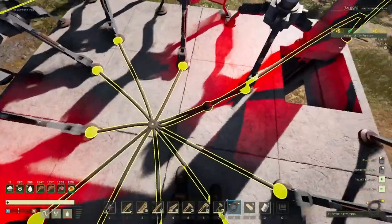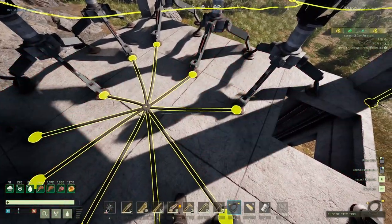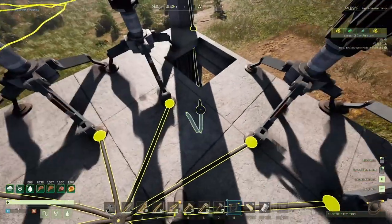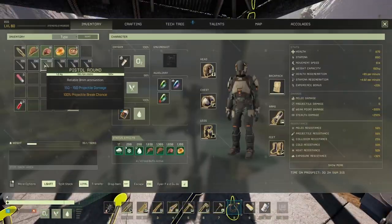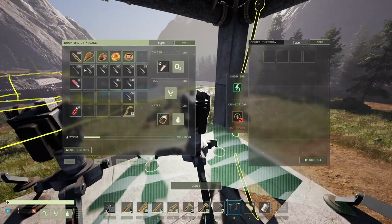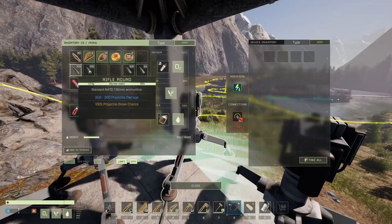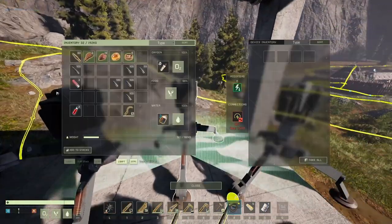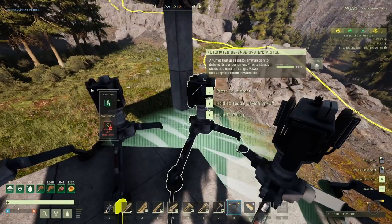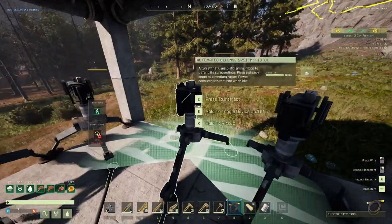They have no ammo right now, so let me disconnect them for now - they just lost the main connection. Now let's start putting some ammo inside them: one, two, three, four, five, six - 700 total. About 100 for some, 50 for others.